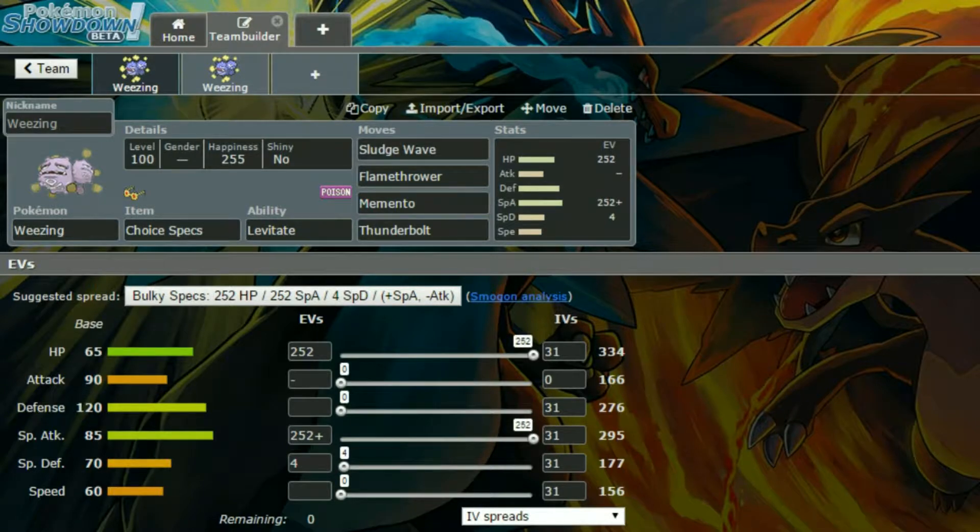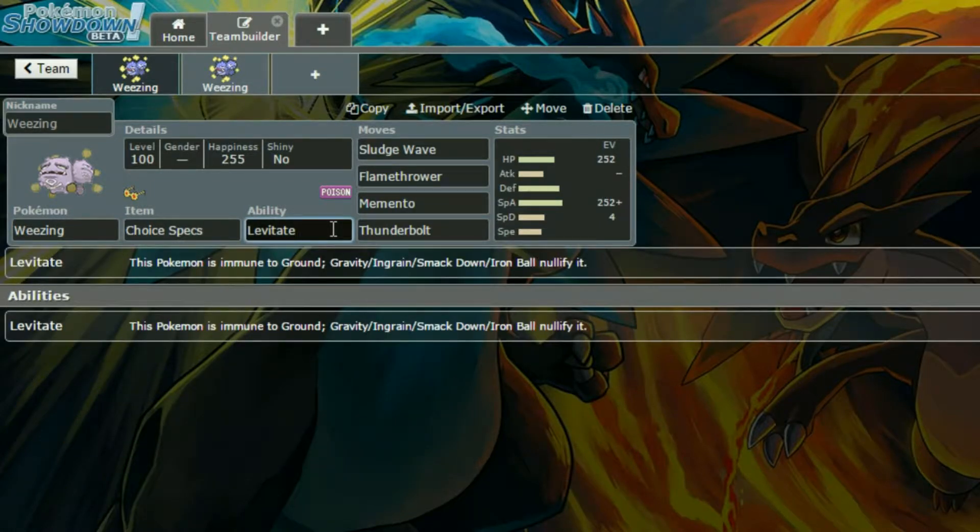First of all I have a Choice Specs Weezing, which I thought was kind of cool. Its only ability is Levitate, so that's fine. It takes away the ground weakness, so it's just Psychic.